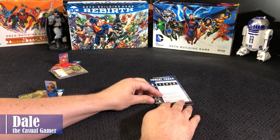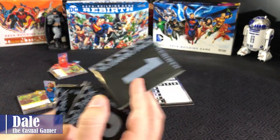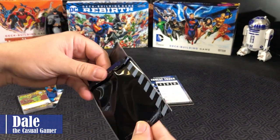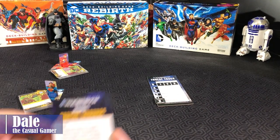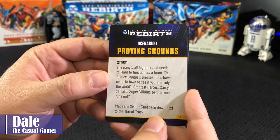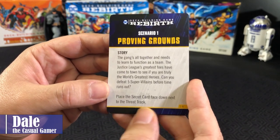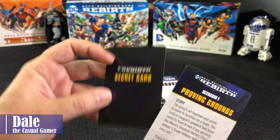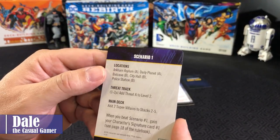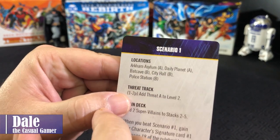We'll place the token on zero. For the rest of setup, we'll consult the scenario packs. We're starting with scenario one — no huge spoilers here because you'll be seeing this shortly. They do come in resealable packs so you can continue play. The first scenario is the Proving Grounds. The Justice League's greatest foes have come to town to see if you are truly the world's greatest heroes. Can you defeat five super villains before time runs out? Place a secret card face down next to the threat track. We'll flip this over to see how to set up the board.